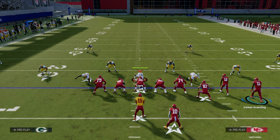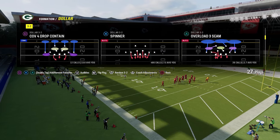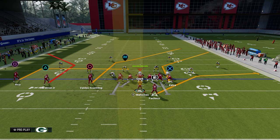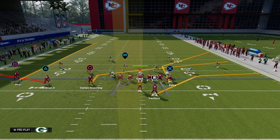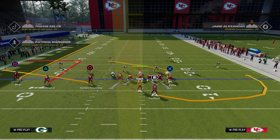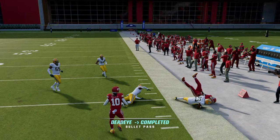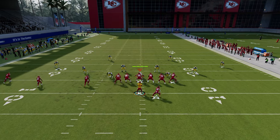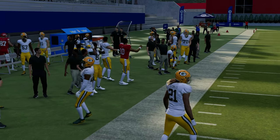In other years of Madden this concept has also appeared as the slant post concept. The slant post and the shallow concept are very similar — essentially the same basic idea. For the slant post out of Trips Tight End: slant the inside trips receiver, flat the middle trips receiver, streak the outside trips receiver, then post the tight end. The slant attacks about 10 to 15 yards to the sideline.